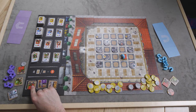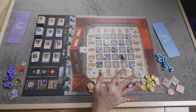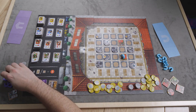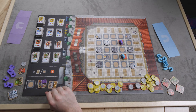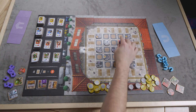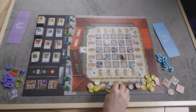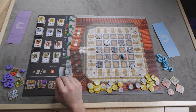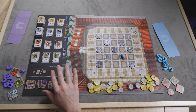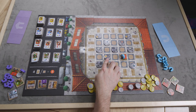I grab another stall and go heavy on tomato. Meanwhile, my opponent sees me going heavy on tomato, grabs their own tomato stall to jump in and stop me getting a monopoly — but they can't do that because they'd have to pay an extra coin. They only have one coin to start the game, so they can't afford it.